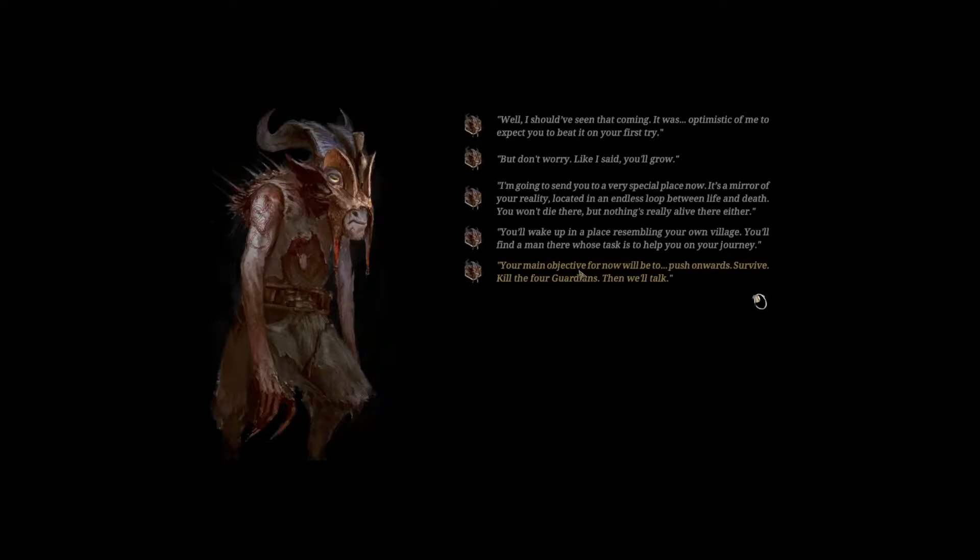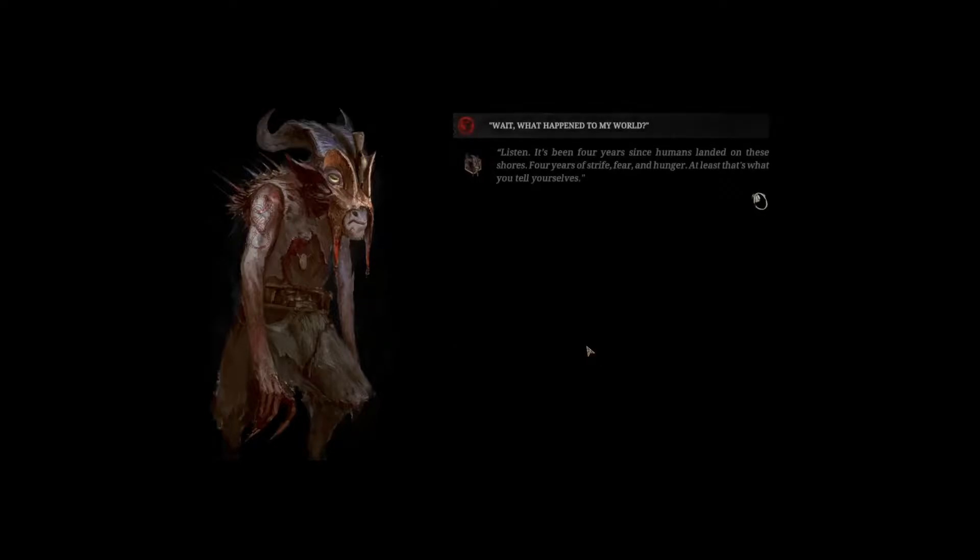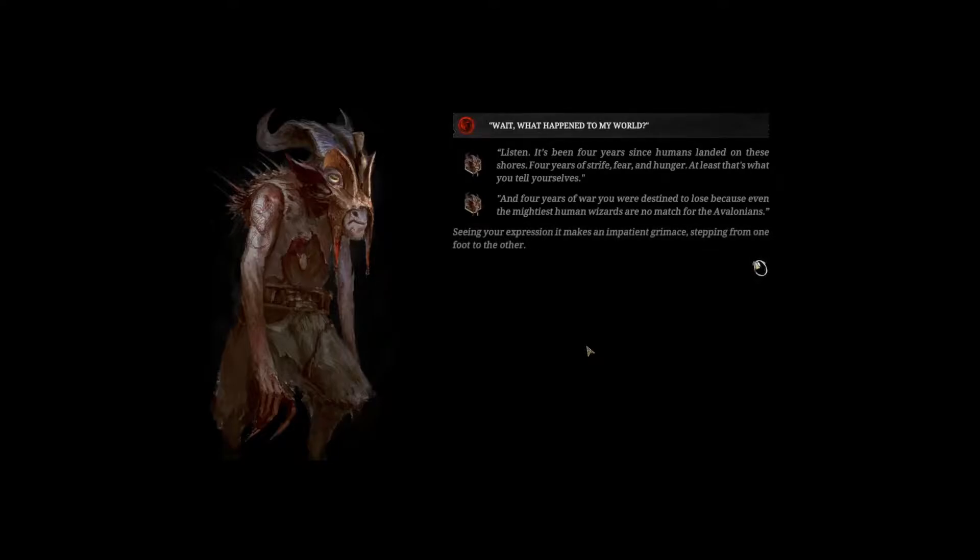'You're close to a very special place now. It's a mirror of your reality, located in an endless loop between life and death. You won't die there, but nothing's really alive there either. You'll wake up in a place resembling your own village. You'll find a man there whose task it is to help you on your journey. Your main objective for now will be to push onwards, survive, kill the four guardians. Then we'll talk.' Wait, what did happen though?